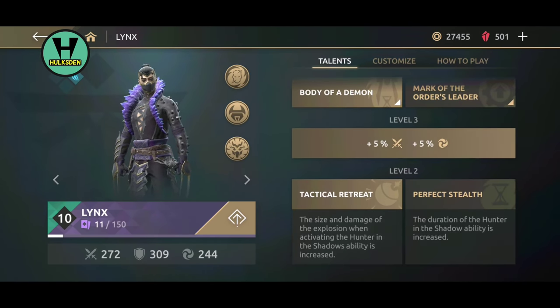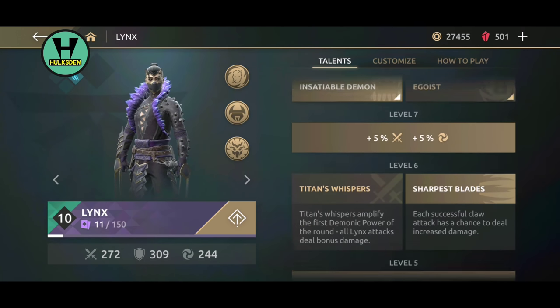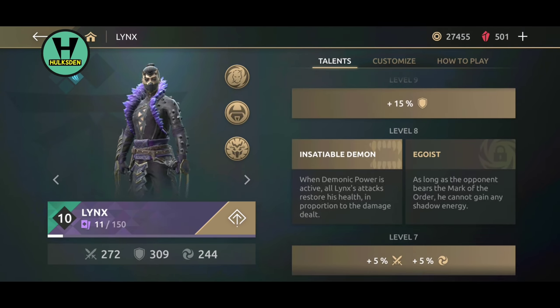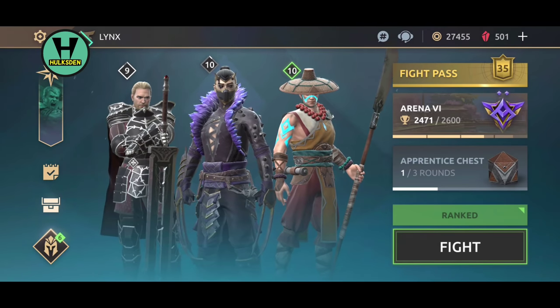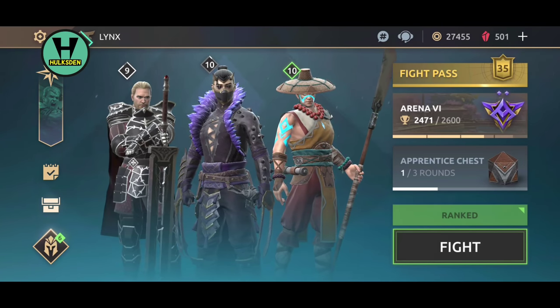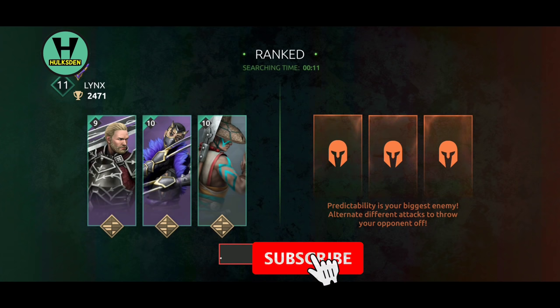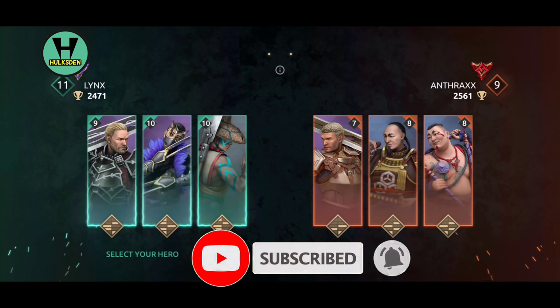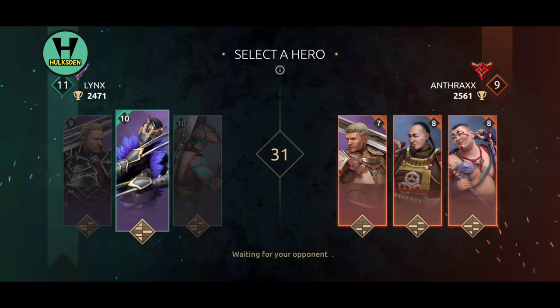Let's go to the talent tree. At level 2 we have Tactical Retreat, the area and size of the wrenched weapon increases. Level 4: Body of a Demon. Level 6: Sharpest Blades. Level 8: Insatiable Demon. Level 10: we're gonna begin with Demonic Prince. It's about to go down — we are playing ranked matches. It's been a while since I played PvP. Links is in the house, level 10 bad boy — we are entering the demon's playground.